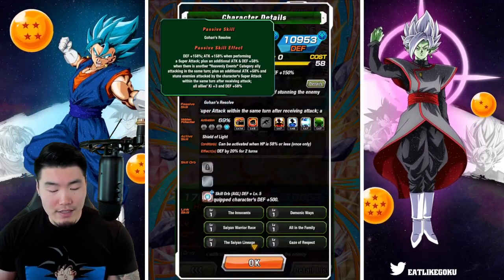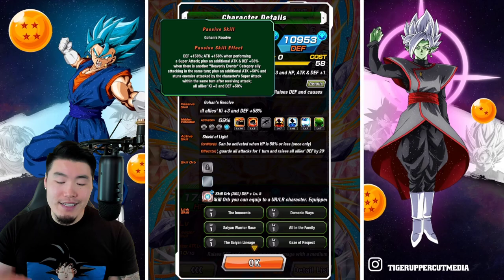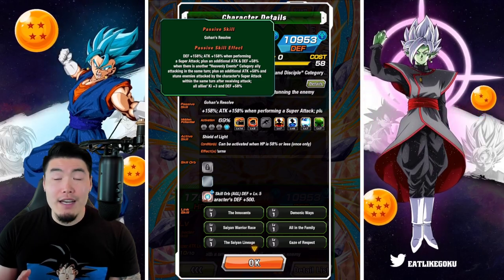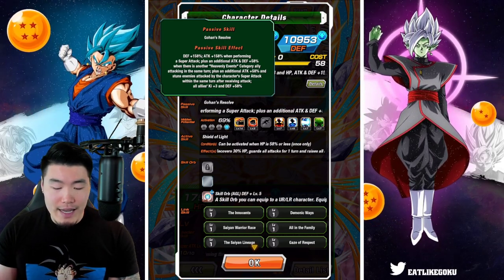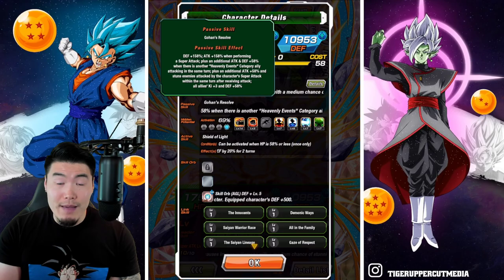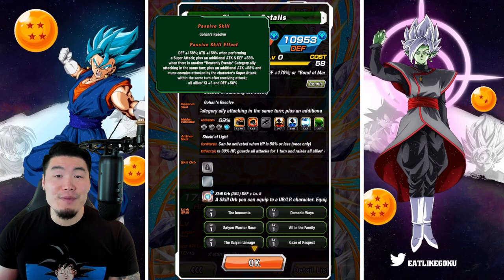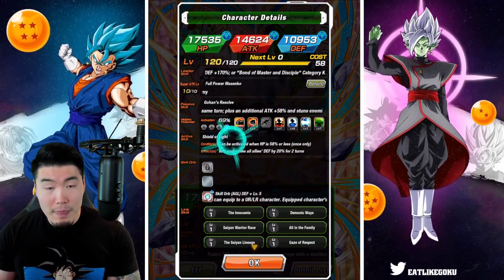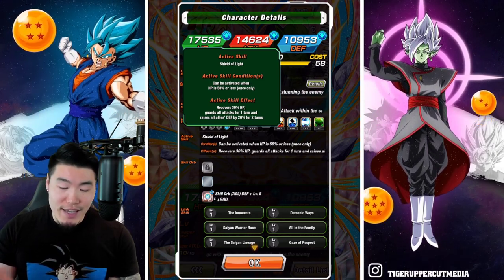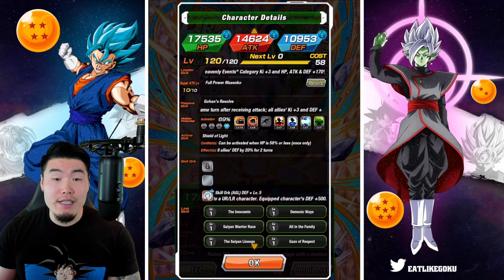His passive is: Defense plus 158%, Attack plus 158% when performing a super attack, plus an additional Attack and Defense plus 58% when there is another Heavenly Events category ally attacking in the same turn, plus an additional Attack plus 58% and stuns enemies attacked by the character's super attack within the same turn after receiving an attack. All allies get Ki plus 3 and Defense plus 58%. His active skill is Shield of Light, which can be activated when HP is 58% or less, once only. It recovers 30% HP, guards all attacks for one turn, and raises all allies' defense by 20% for two turns.